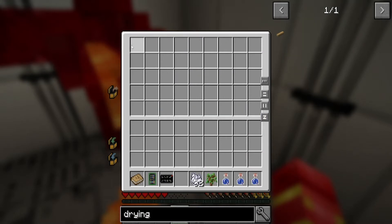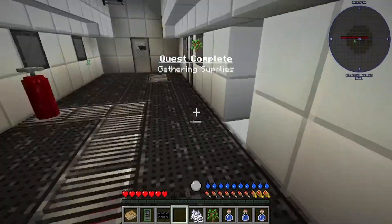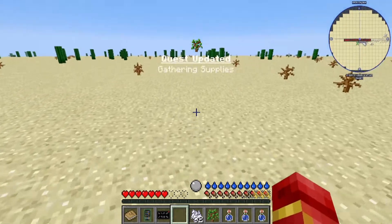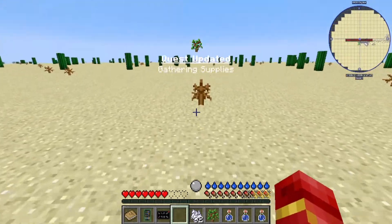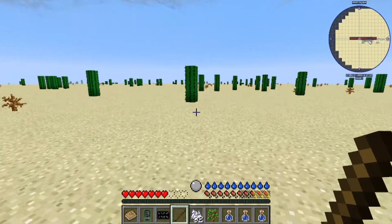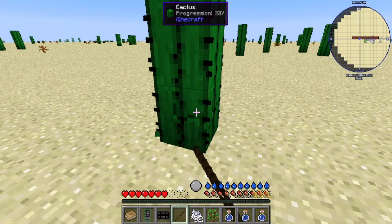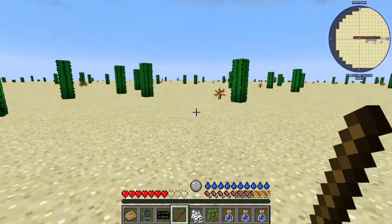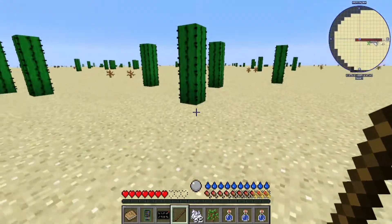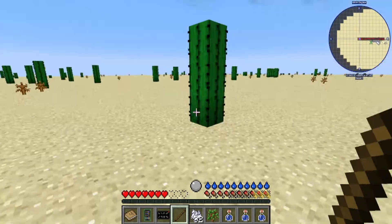Emergency supplies. We're going to run into an issue relatively quick, I think, with mobs — at least from what I've heard about the pack. So we're going to try and get ourselves a defense system. Let me gather up some cactus real quick.